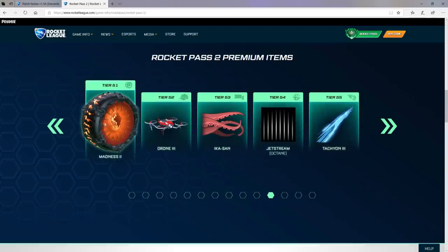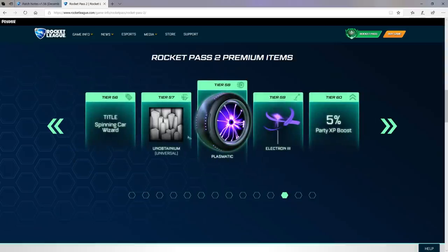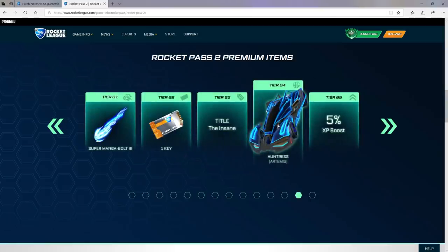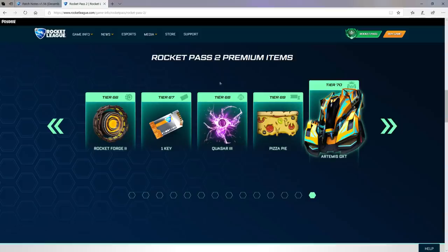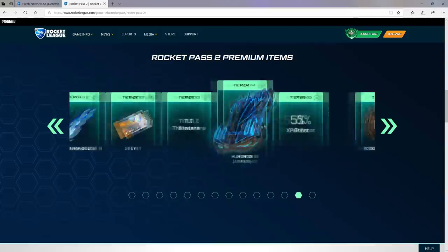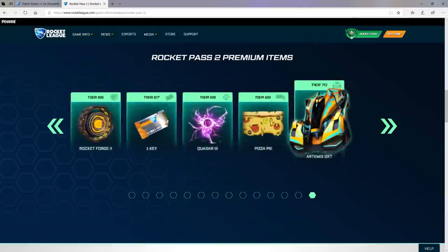We've got a boost here. We have a Universal Decal right here, and I don't know what this is going to look like but it's pretty cool. Plasmatic wheels — things are getting crazy, there's going to be so many different types of wheels. Huntress Artemis — it's the final stage I believe. We have the Super Manga Bolt. We have the Quasar 3, which looks insane. We have the Rocket Forge 2 wheels, which again look insane. And the Artemis GXT. Oh, so the Huntress is a decal — that looks really cool actually. It's like the Infinium style but on the decal. I definitely rate that.